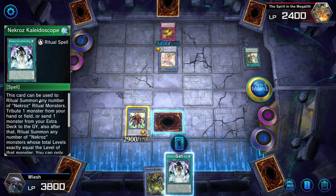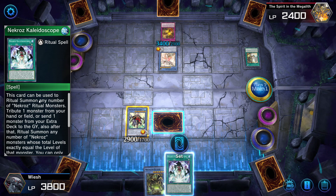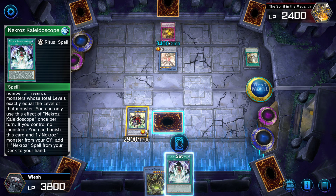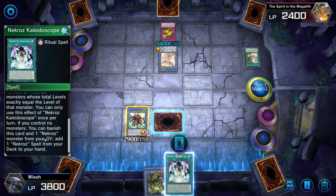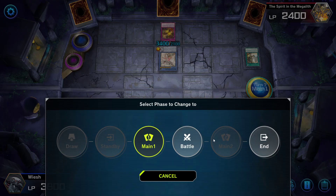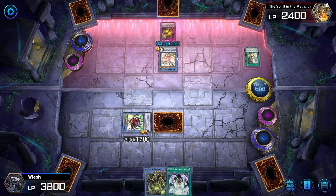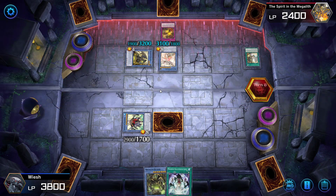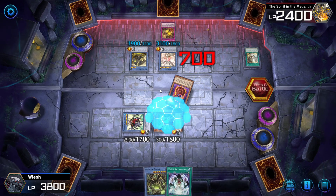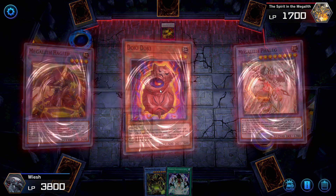This card can be used to ritual summon any number of Necroz ritual monsters — tribute a monster from your hand or field or send a monster from your extra deck to the graveyard. Also, after that ritual summon any number of Necroz monsters whose total levels equal exactly the level of that monster. You can only use this effect of Necroz Kaleidoscope once per turn. If you control no monsters, you can banish this card and one Necroz monster from your graveyard to add one Necroz spell. We would love to have the Necroz card then.